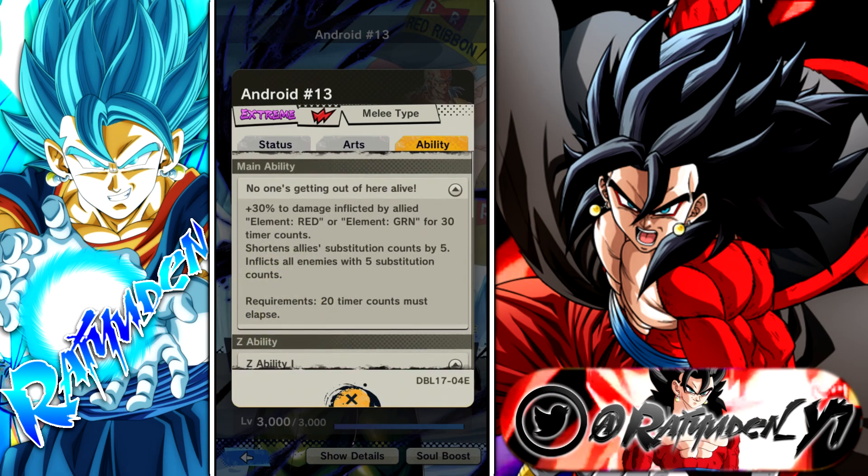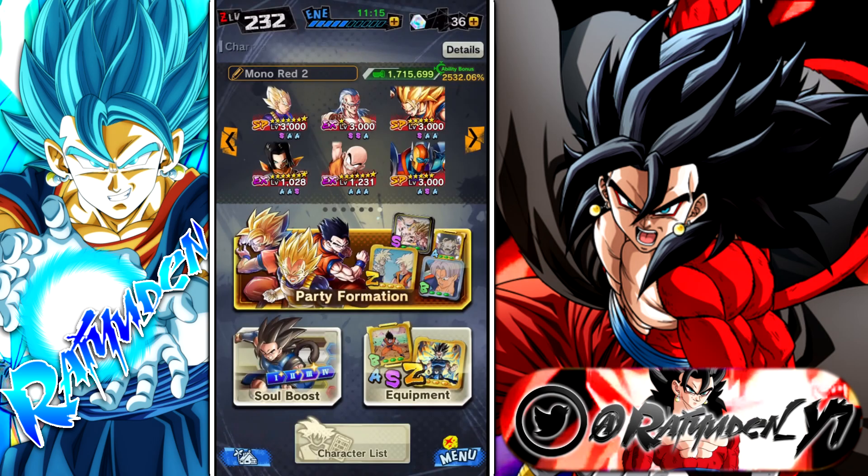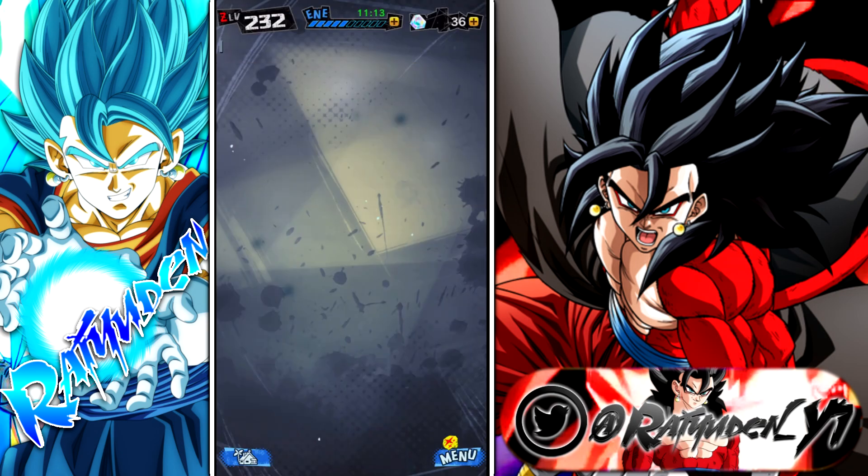Main ability reducing substitution count is also pretty damn good. You can swap out real quick, get your vanish back right away. That ability to get yourself out of danger is really underestimated. But anyway, that's enough talking about him — let's jump into some PvP.